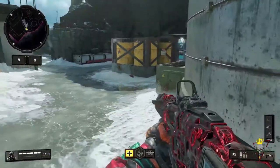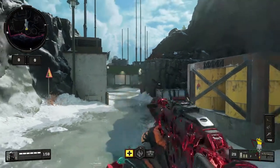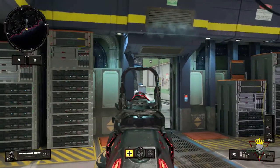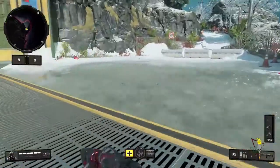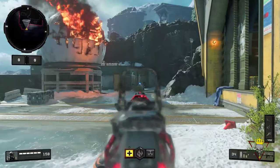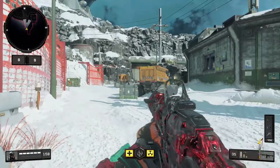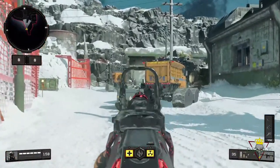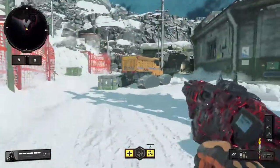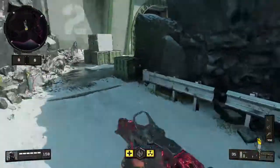Moving on to the map Payload, we have a few spots — not too many. If you want, head up to this cover right here and pick off people in that room over there for some long shots. If you find yourself in this room, you can also pick off people over there for long shots as well. From this spawn, if you push up into the back, you can kill a lot of people coming around that corner over there for long shot medals. The last spot on Payload is in this spawn — you can kill people coming around that corner or hiding behind that cover for long shots. That's really it for Payload.